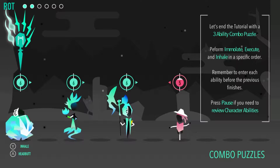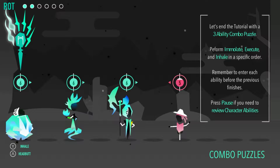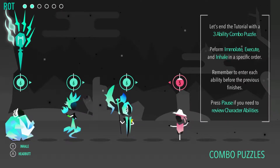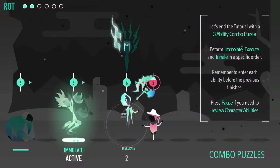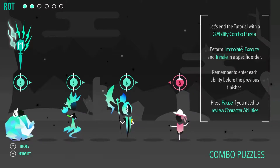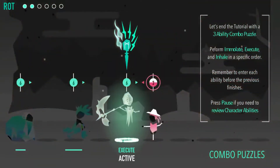So now we get to the heart of things — this is a puzzle. We've got to perform an Immolate, an Execute, and an Inhale in a specific order to kill this scarecrow. But we have to enter each ability before the previous one runs out, or else we'll cancel the chain. I think I did that wrong. So here we go — boom, boom — and there it is. Those are the basics.